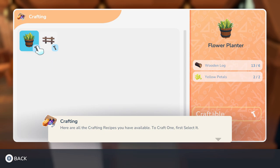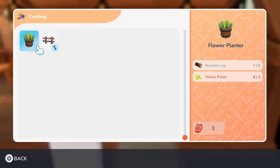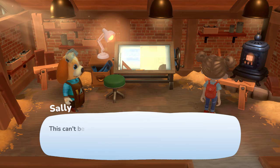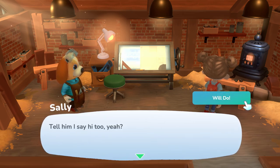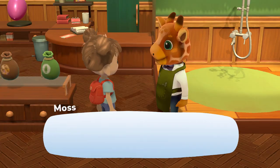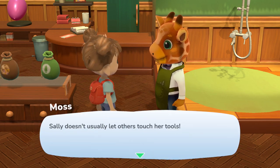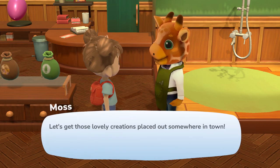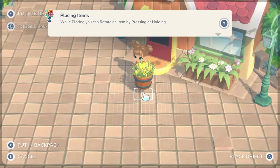Here are all the crafting recipes available. We craft the flower planter first, then the fence. Sally is impressed — she says it's a pretty fine-looking flower planter and this can't be our first attempt at a fence either. She's sure Moss will be delighted and asks us to say hi. We head back to Moss, who's the cutest — and so fluffy-looking. He's surprised Sally let us touch her tools, noting she doesn't usually let others do that. She must have taken a liking to us.